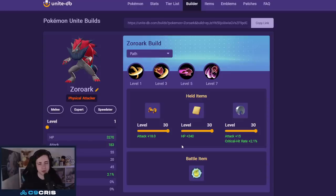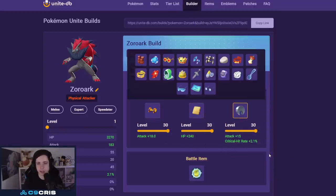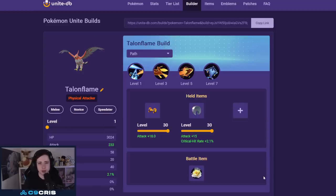Next we have Zoroark, currently one of my favorite Pokémon. It takes a lot of skill but it's incredibly strong once you get the feel for it. Build: Night Slash and Shadow Claw with Attack Weight and Cookie. For the third slot you can go Razor Claw, Weakness Policy, or Focus Band — all totally fine. I currently play Razor Claw which makes laning phase much easier. Battle item: always Eject Button. Emblems: six brown and four white.